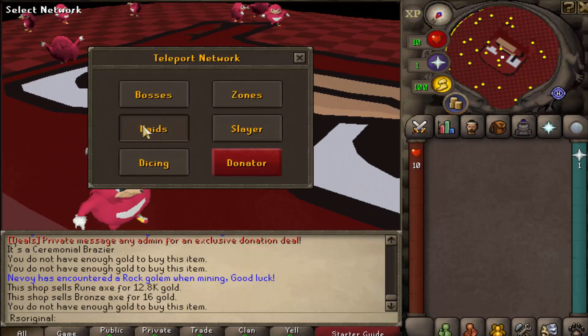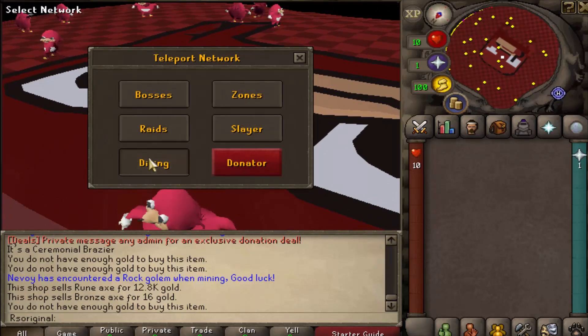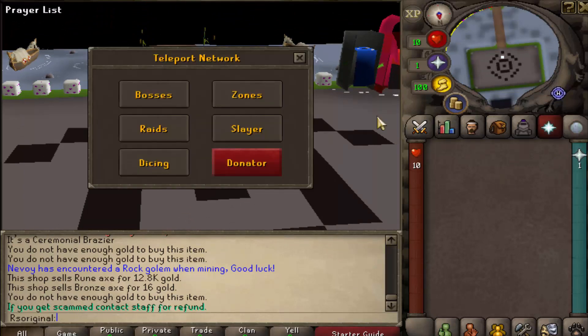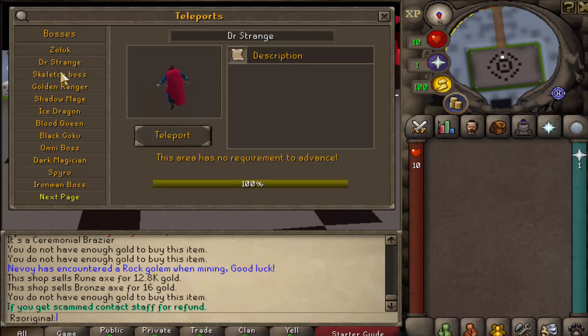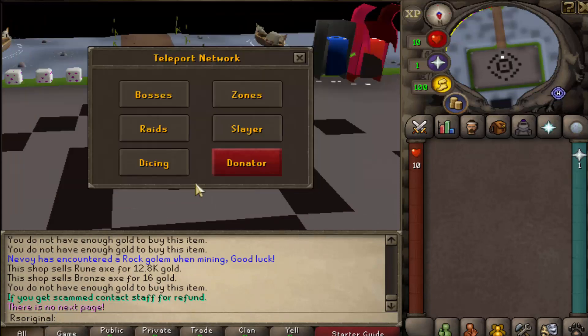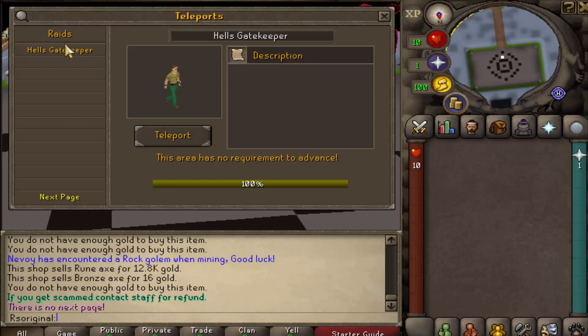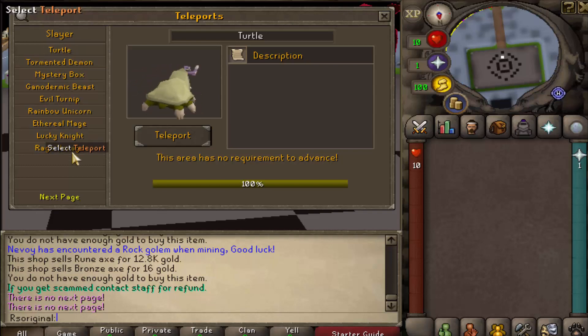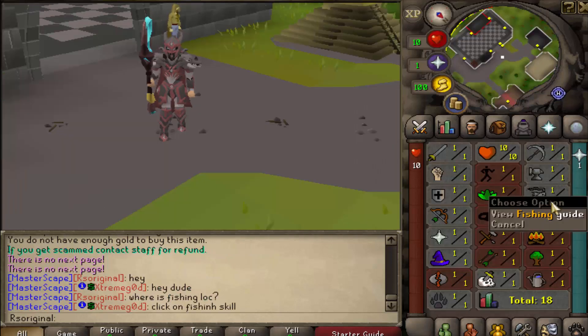Teleporting is a huge thing on MasterScape — they have a bunch of teleports including minigame and gambling teleport locations. Looking at the bosses, there's a ton you can travel to, and it shows any requirements for each boss. They also have a ton of raids, like the Hell Escape Keeper, plus more raids accessible from the home area, and teleports covering monsters, bosses, skilling, and minigames.